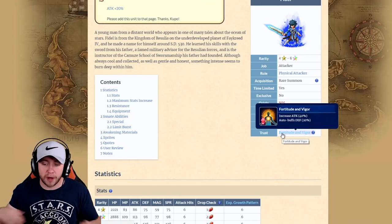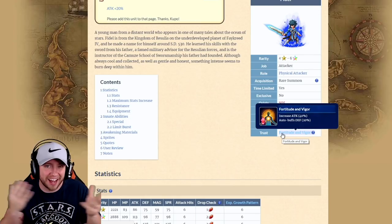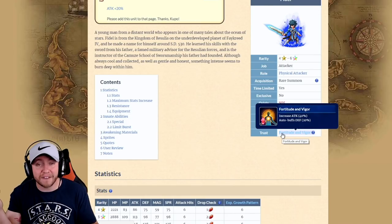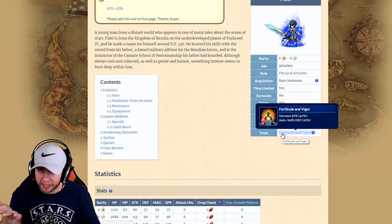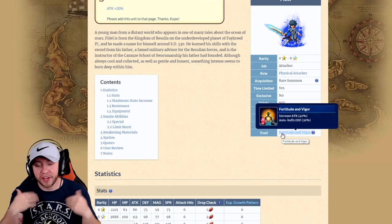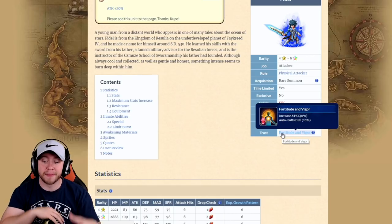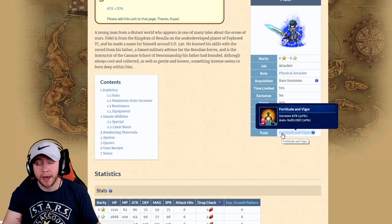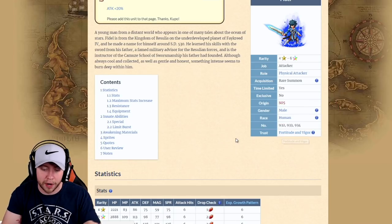His trust mastery is Fortitude and Vigor — and this is the first trust mastery where I'd say it's not really that great. Increase attack 40% is okay, and you can get it through the raid moogles. The auto buff defense is nothing to be too excited about. The 40% attack increase is decent but nothing spectacular — nothing where you feel like you absolutely have to have it.